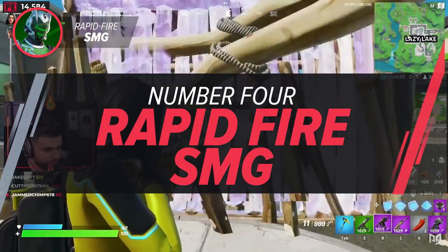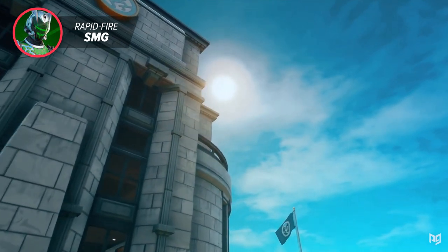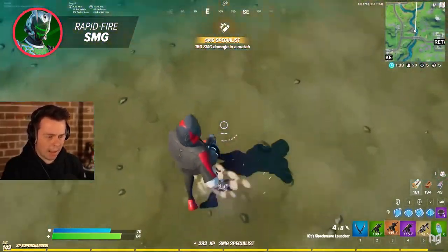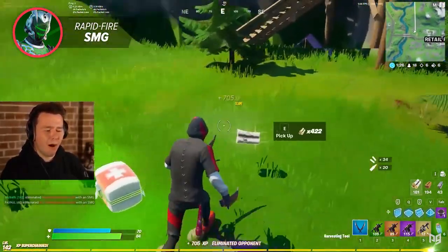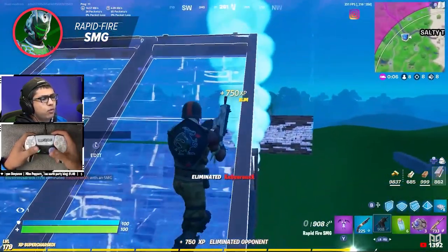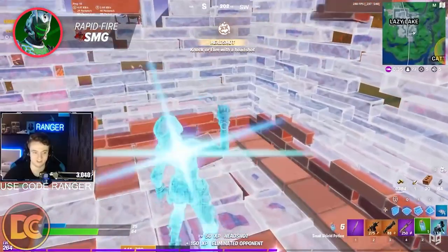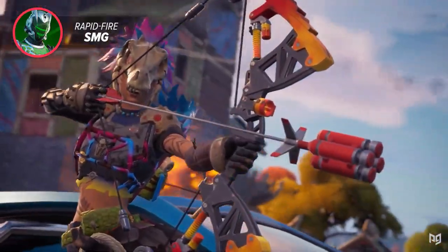The next weapon you never realized Fortnite removed is the Rapid Fire SMG. It was originally introduced in Chapter 2 Season 2 along with the Agency, and quickly proved itself as one of the most overpowered weapons in the game, with the legendary rarity doing up to 255 damage per second. It was vaulted for the first time at the release of Chapter 2 Season 4. The Rapid Fire SMG then remained in the vault until being added back around halfway through Chapter 2 Season 5, replacing the hand cannon. This didn't last long as it was vaulted again less than two months after its re-entry, but most players didn't notice its absence as Chapter 2 Season 6 added new POIs, new weapons, crafting, and so much more.